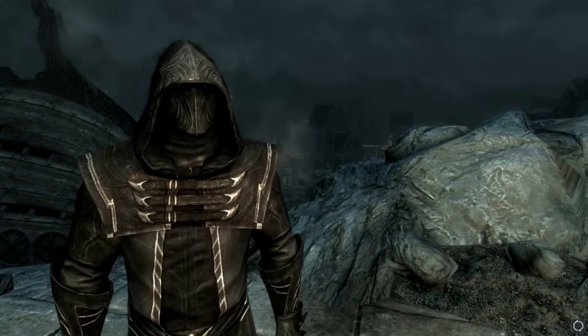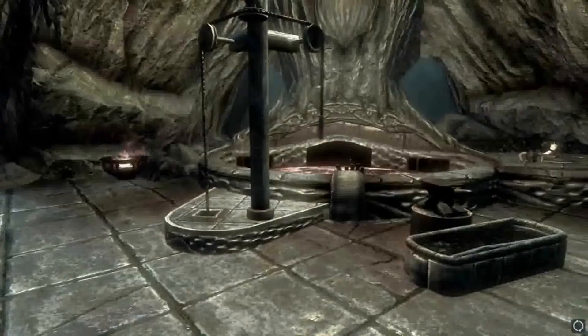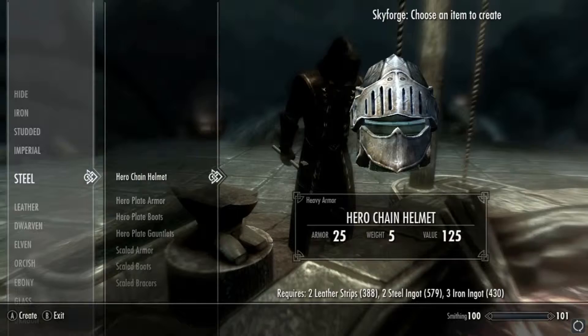There is also a link to the Nexus Mod Manager if you want to check that out too. So without further ado, I'm here in Dragon's Reach next to the Skyforge, which we pretty much are in every other video. Let's crack on and start making this beautiful thing. There are many different variations of this particular armor, so don't go mental when I start making loads of it. It's located under steel.